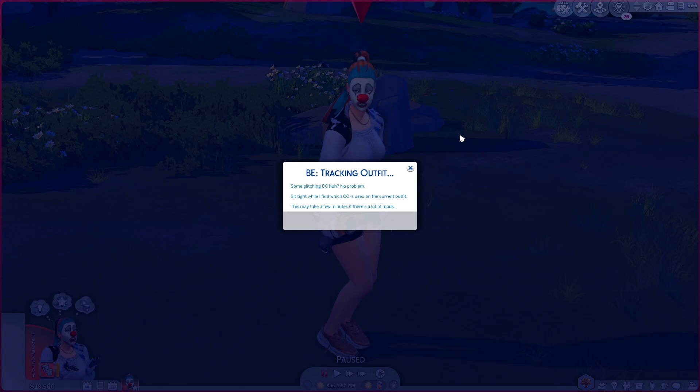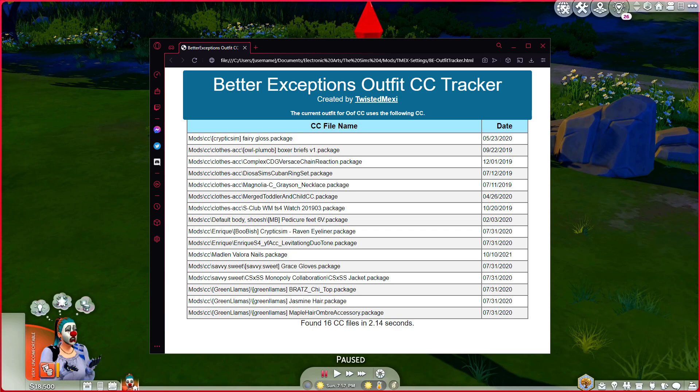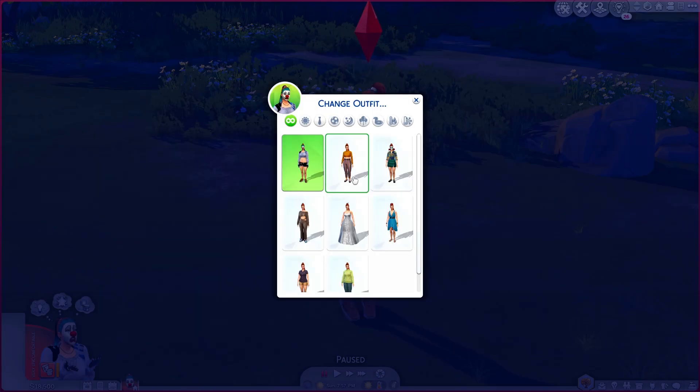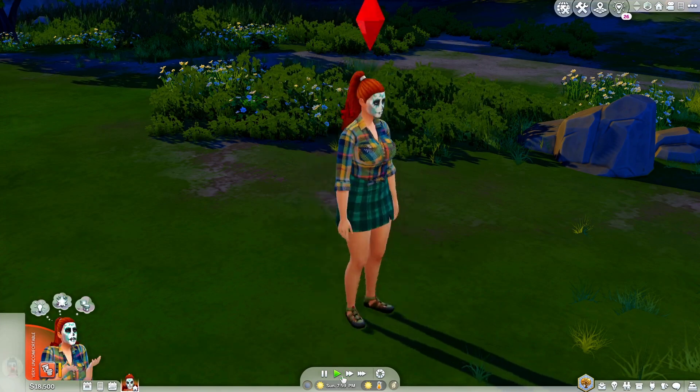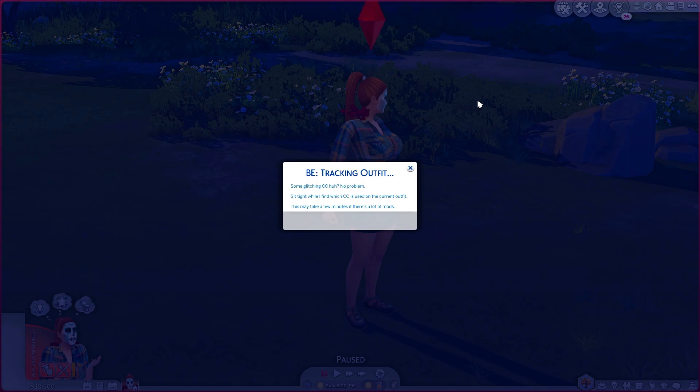Wait a few seconds or minutes depending on how much CC you have, and just like that you'll get a report detailing every CC file used in your sim's current outfit. It's specific to the outfit being worn, so you can actually see if I change outfits and rerun it, the report changes as well.